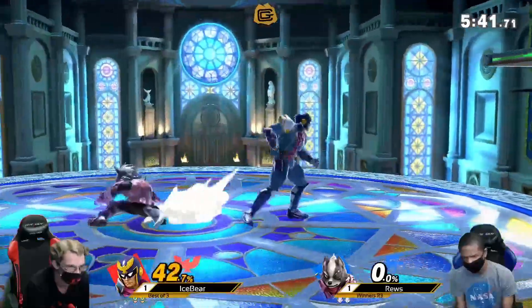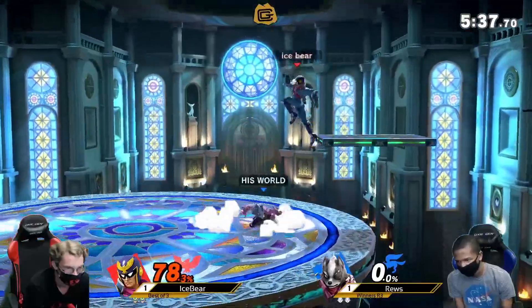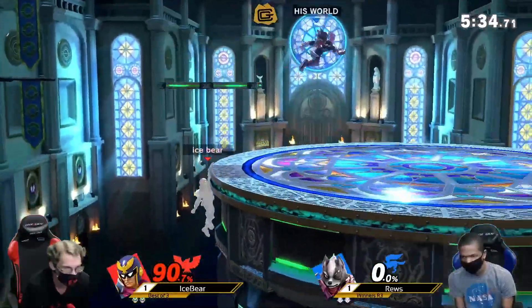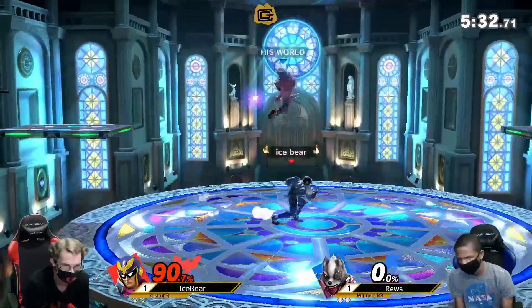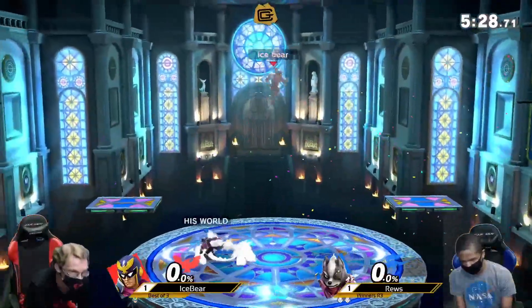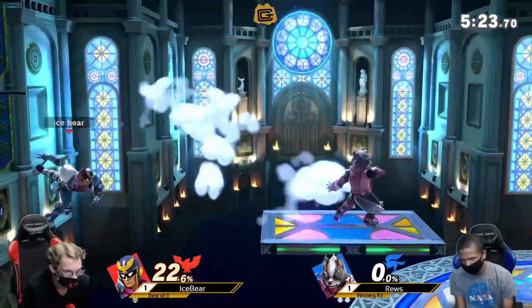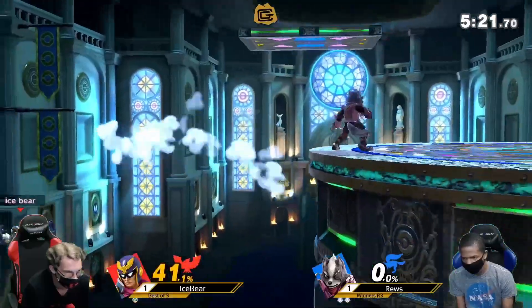Parry — that could be a combo here. Oh my goodness, that was very cool. Tech in. Clean advantage from Roos here — very good stuff on their end. Miss tech — you've got to tech those. But you definitely take them. Roos looking very strong here, gets the F-tilt on the side platform, gets another edge guard.